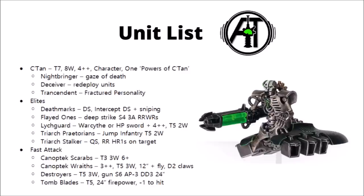Lychguard are fairly expensive Elite choices with Toughness 5, 2 wounds, and either the powerful Strength 7 Damage 2 Warscythe, or a Hyperphase Sword — Strength 5, giving an additional attack. If they take the Hyperphase Sword, they can also get a Dispersion Shield giving them a 4+ invulnerable save, making them significantly tougher. There's also a stratagem that can boost them to a 3+ invuln and reflects Mortal Wounds back at the opponent.